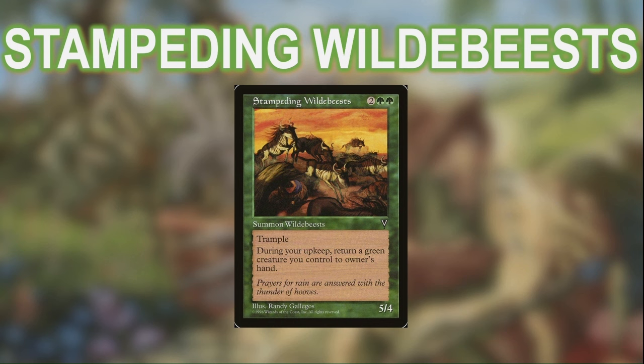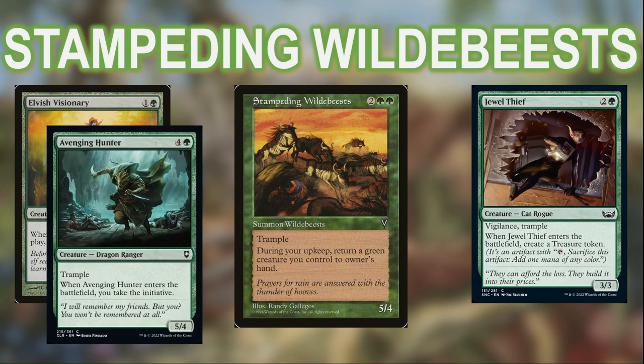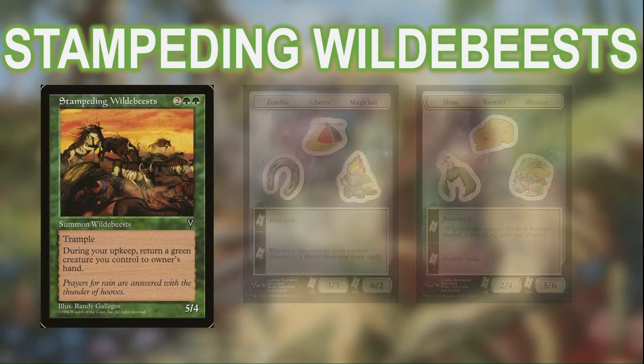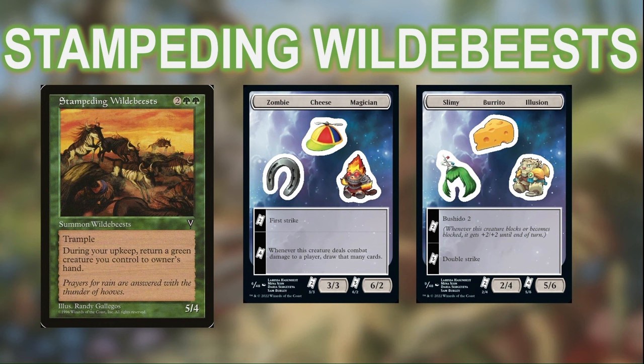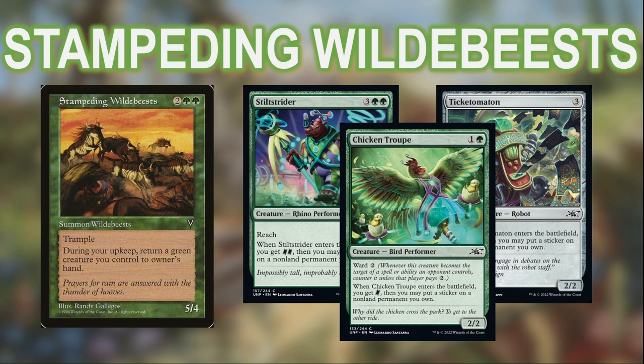Almost all of those creatures do something when they enter the battlefield — everything from drawing cards, to making treasure tokens, to gaining us the initiative, to destroying artifacts or enchantments. There's even a sticker package, which leans more into stickers that cost 3+ tickets than I would normally run in competitive Pauper EDH, not only because we get to reuse our ticket producers each turn, but because this is casual PDH and the big ability stickers can be a ton of fun. If you're not a fan of stickers, there's only 4 cards in the deck that actually care about them, and they're the easiest thing in the world to replace.